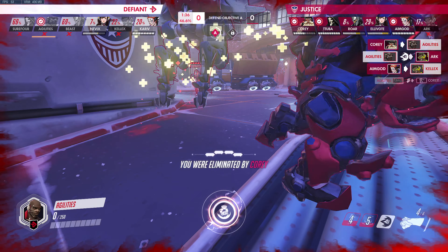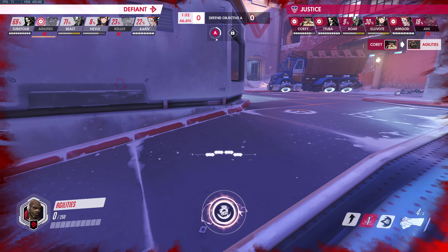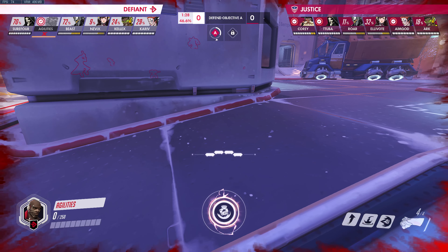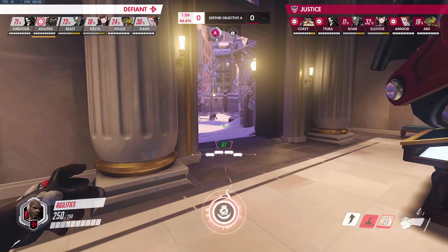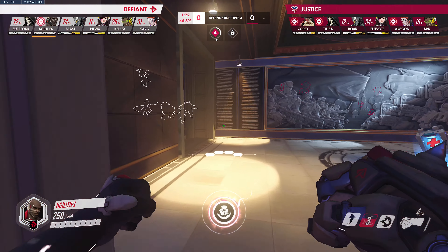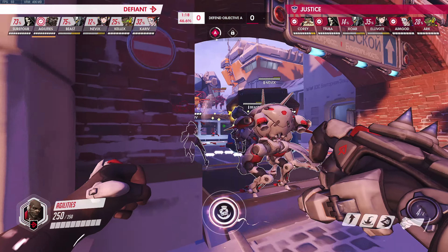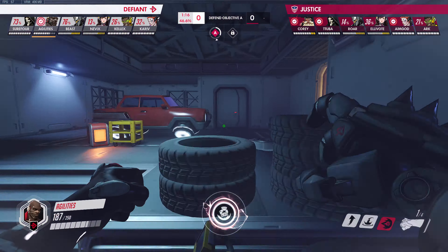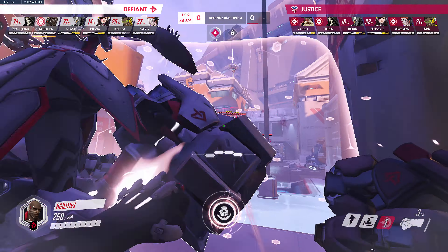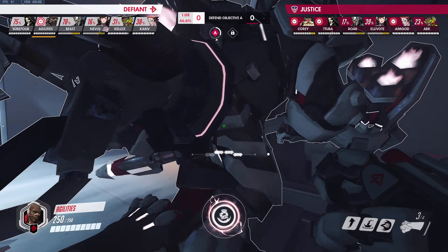Beautiful shatter from Roar. That added shield break from the Torb really puts so much pressure onto Beast — it's very hard to maintain your shield in those extended fights. Tuba also putting that heavy pressure on the shield. That's the exact opposite of what Defiant were looking for; they wanted to trade up positively on ults. But I think they're even further behind than they were last fight. All you have is the Meteor Strike, which lets Agilities get really aggressive — but who does he pick off? Everybody is so survivable and escapable on the Justice side.